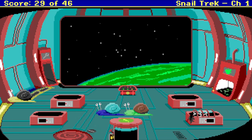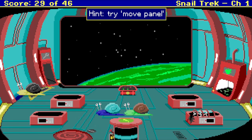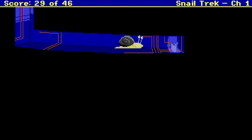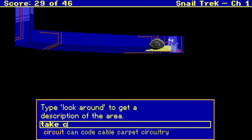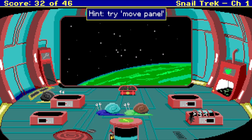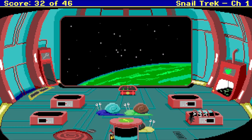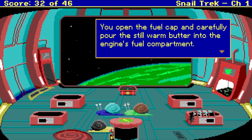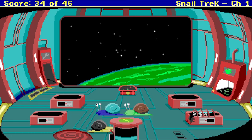Time to use our poor captain as fuel. Enter hole. Take can — it's sloshing around. Use can. You open the fuel cap and carefully pour the still warm butter onto the engine's fuel compartment. Oh, still warm. Gross.